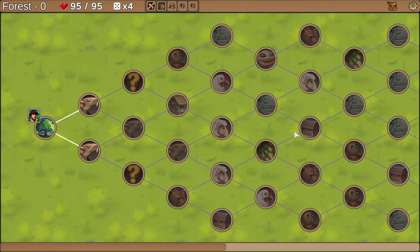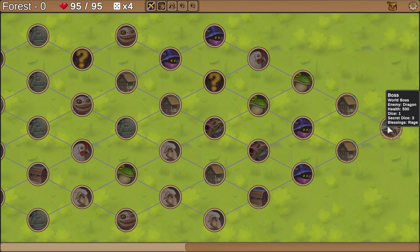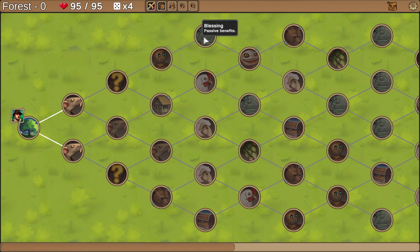Got some kind of Slay the Spire thing going on. It looks like we're going from left over to right, and this looks like the final boss. The demo will probably just have the one boss I'd imagine. Got some very interesting faces over here — elite battle spelled wrong. I kind of want to find out what the blessings are, so let's go straight up this way first.